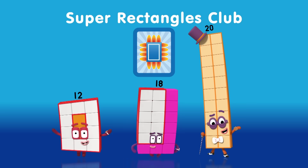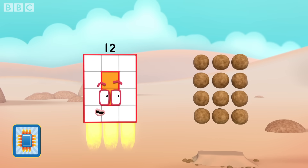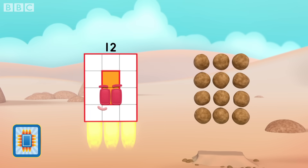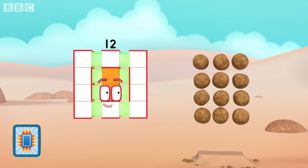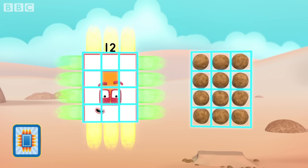Super Rectangles! The rocks are in columns and rows. My blocks are in columns and rows. And that's called an array! Array!